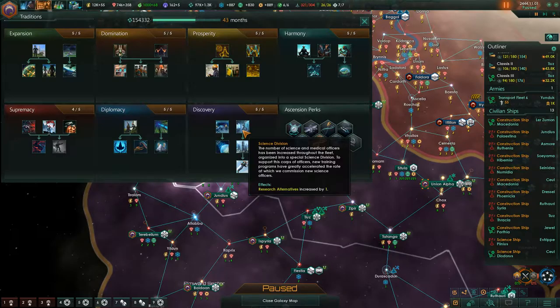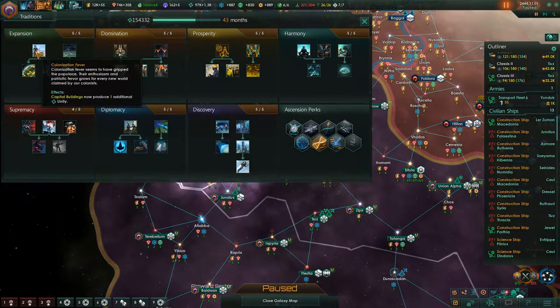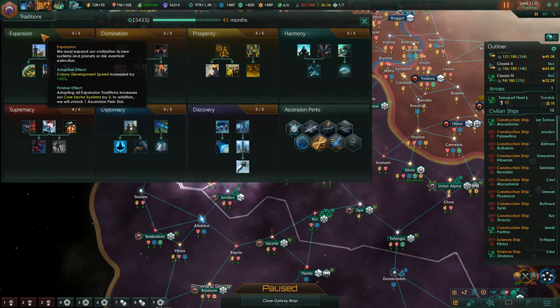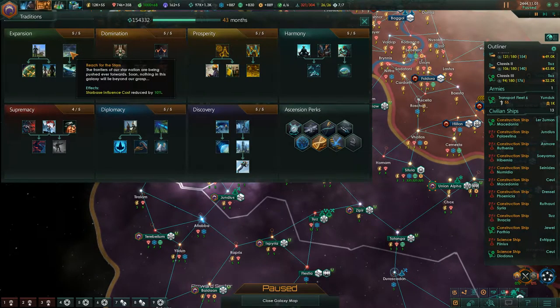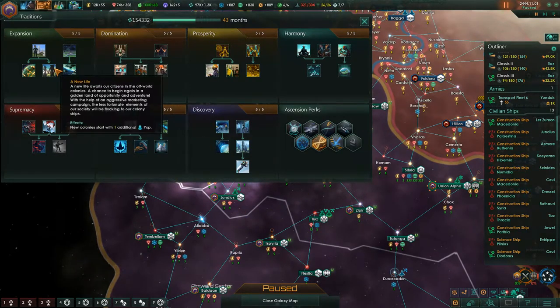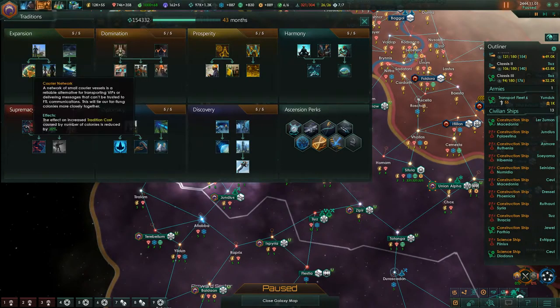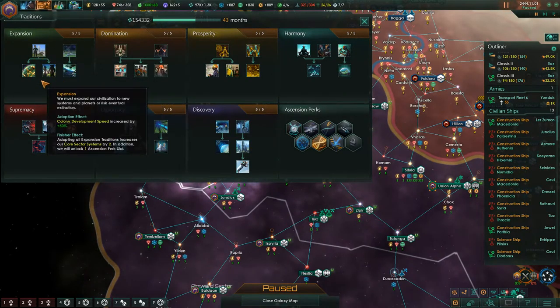I also love Research Initiative. Next is Expansion, which is for building colonies — it makes building colonies easier. Capital buildings give you more unity, colonies go faster, starbase influence costs are cheaper so you can build more starbases to expand your range. Upkeep is reduced, you get more pops on your starting planets, and your core sector systems increase. It's one of those trees for starting up an empire.